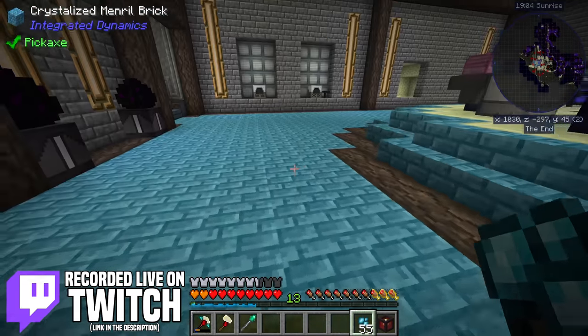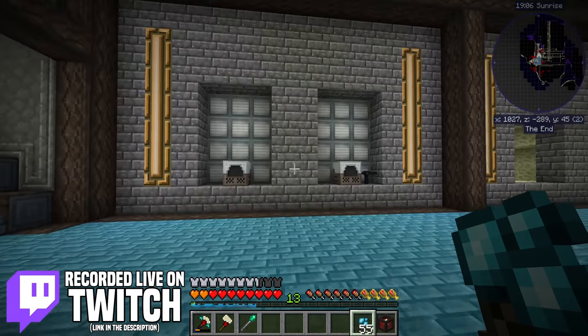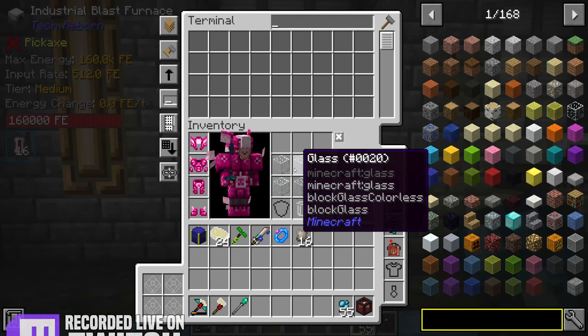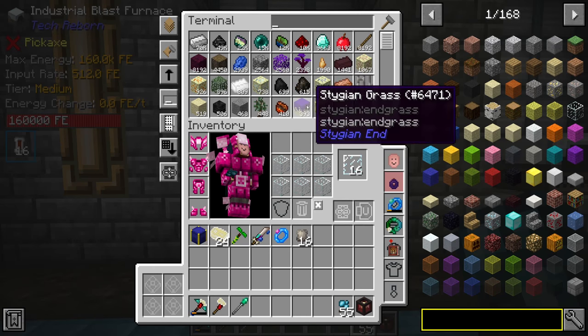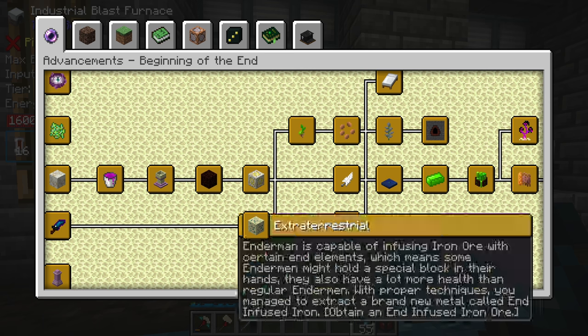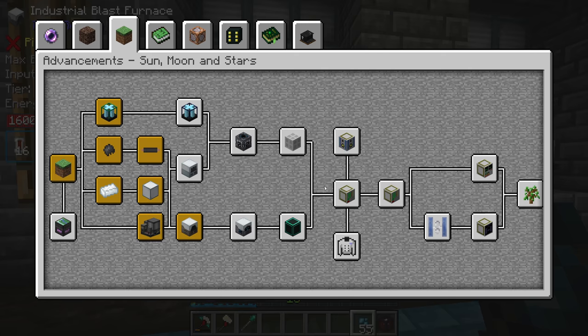In the last stream we were working on our new blast furnaces, which are now allowing us to more easily and quickly make the refined steel ingots that we're going to need quite a few of going forward to make all of the items required to complete the quests.